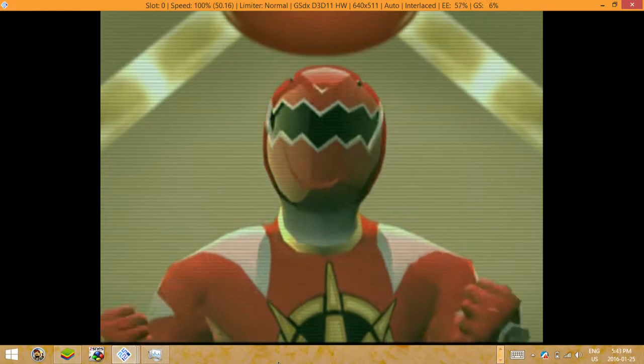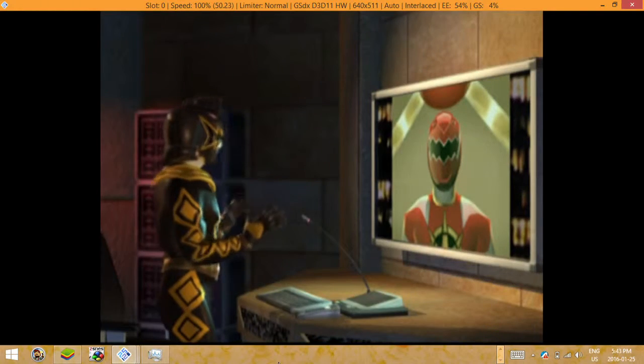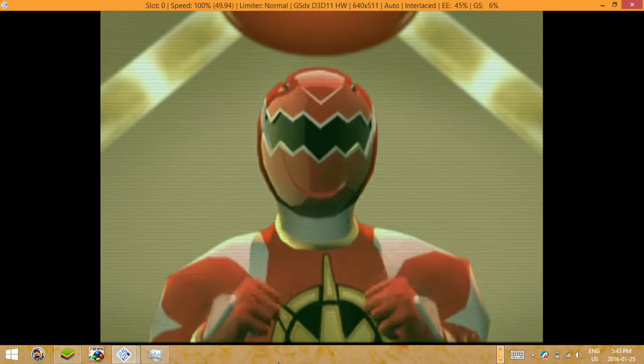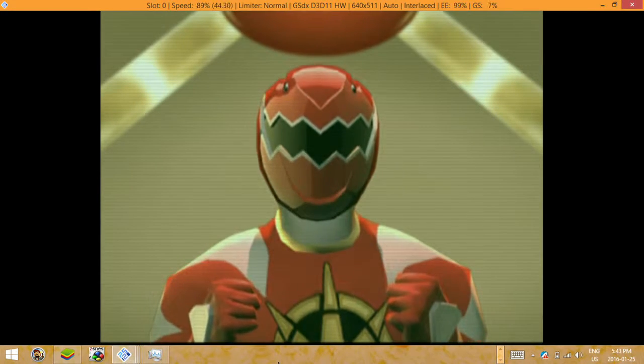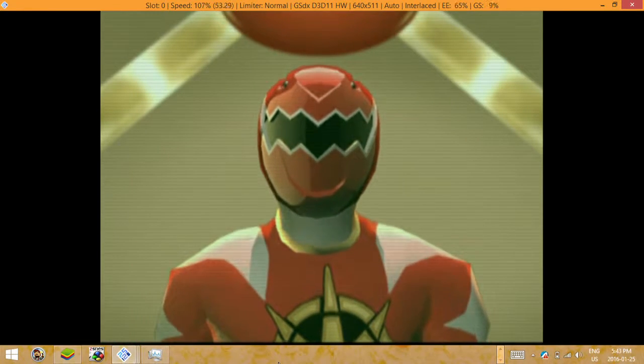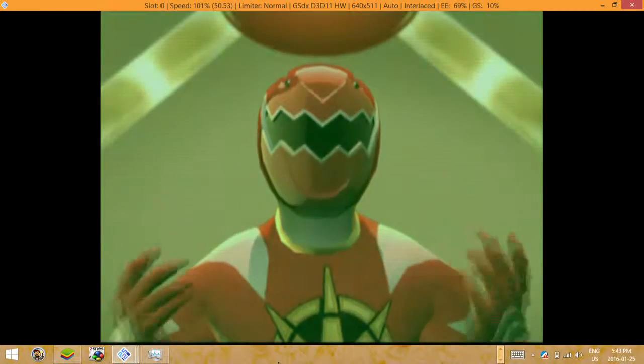Dr. O, we've come under attack. Kira and Ethan are gone. Slow down, Connor — what happened? Zeltrack sent a new giant army to attack the Zords. They drained power from Kira and Ethan's Zords and transported them somewhere. I managed to get away, but Tyranno is low on power.